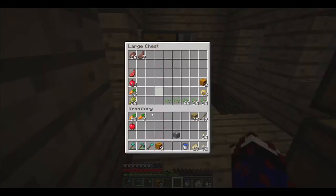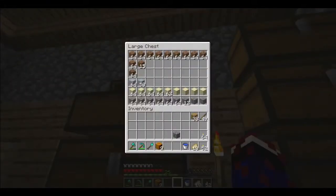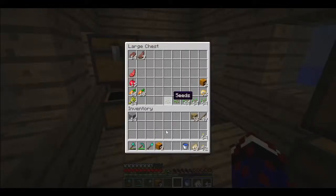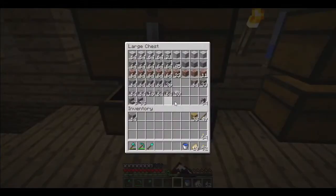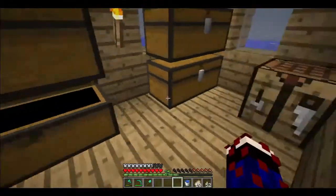This is all the food stuff - I'm just going to add some apples. Gravel, dirt, sand - this is where my cobble is. I'll take some cobble. And these are like the fancy blocks.